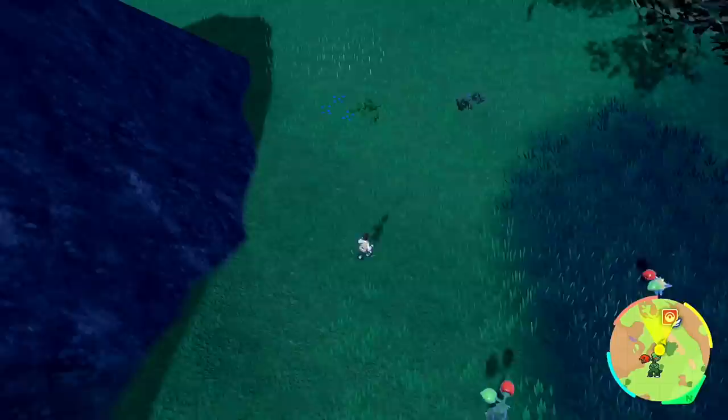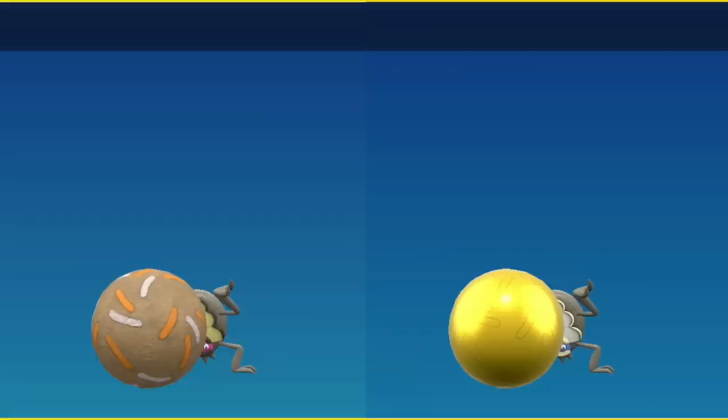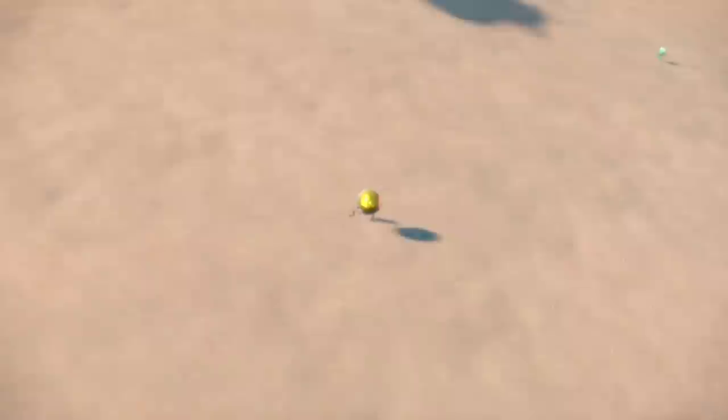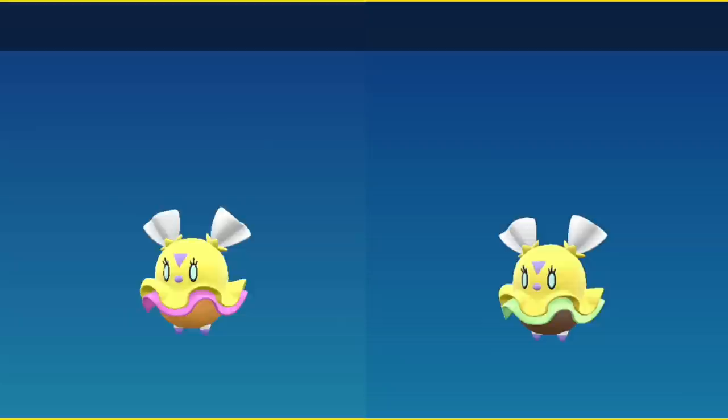Scovillain is easier to see because it's taller, however its heads are so large it may actually block your view of its body if you're looking at it from above. Rellor is another Pokémon that has a complete texture change — instead of pushing around dung, it's actually pushing around a nugget, and because it's metal it has the same light reflections that metal does in the game. When it evolves, all of its body becomes gold like an ancient Egyptian stag beetle.